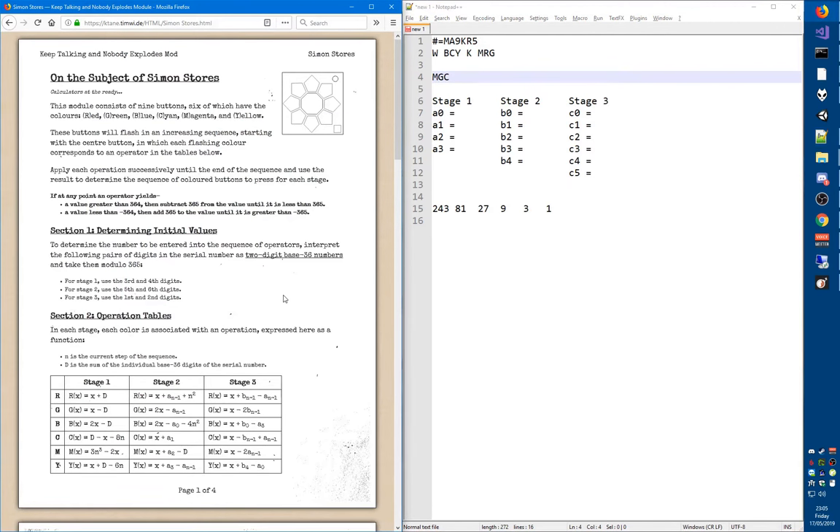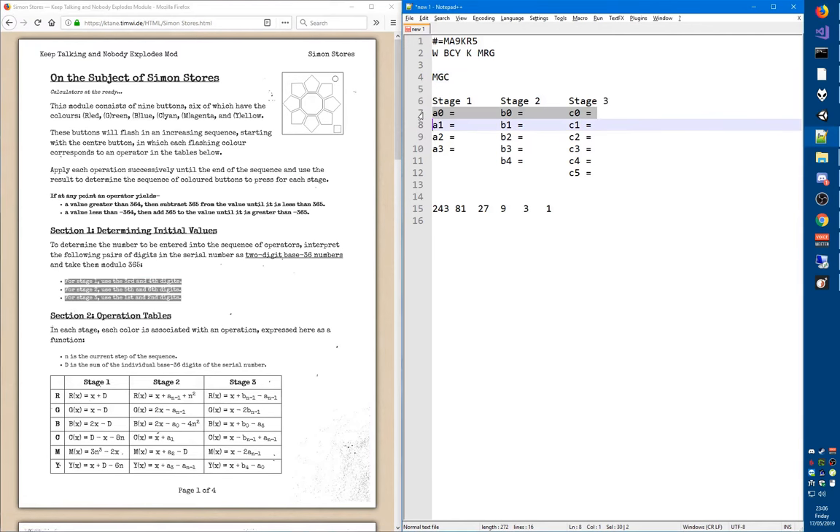I need to be careful here, because in some cases you can have multiple colors flash at the same time. But in this example we have just single colors, so I can show you the simpler case first. So we have magenta, green, cyan. The first thing we need to do is calculate the initial values, which will be A0, B0, C0. I'll start with A0.